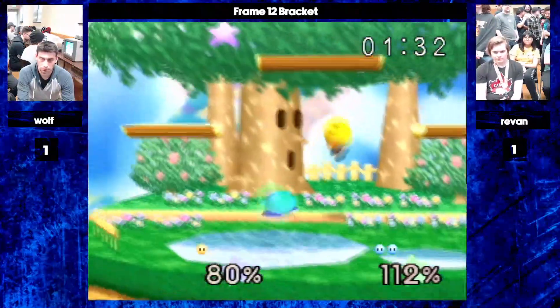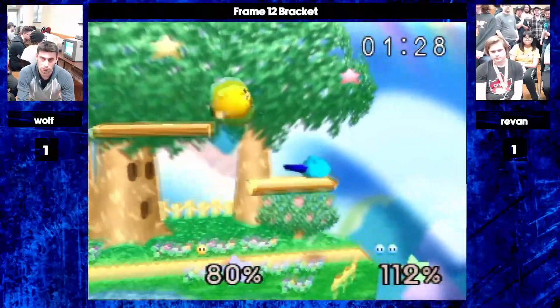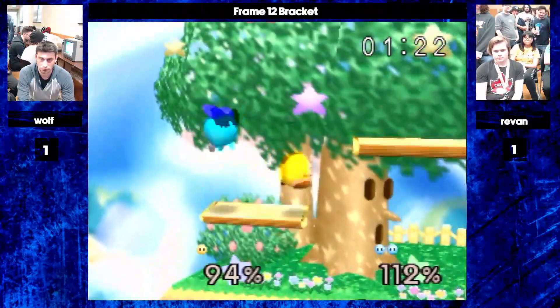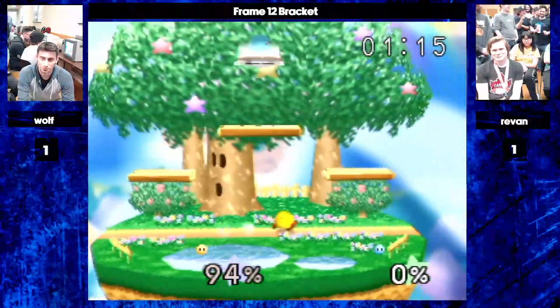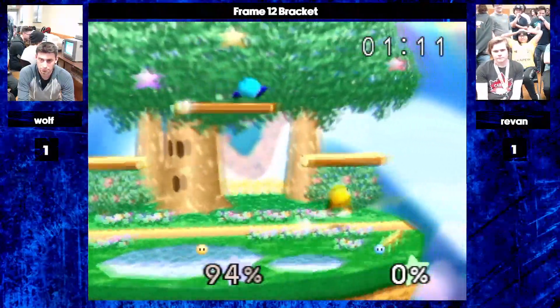Getting above, Wolf finds the fair — but fair is not a kill move. Gets back before the nair. Big edge guard here — Revan lets him back. We're going to last stock game three. One gimp, one down air, back air, down air. One minute left.